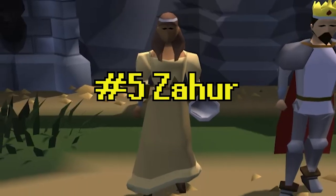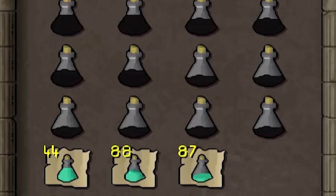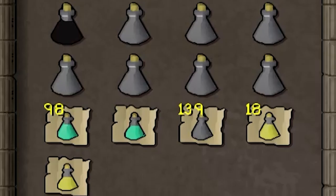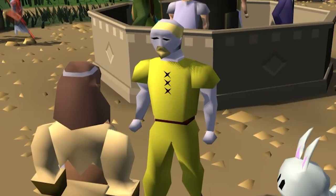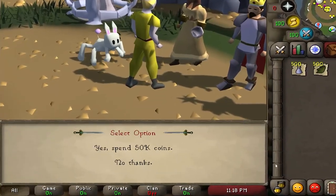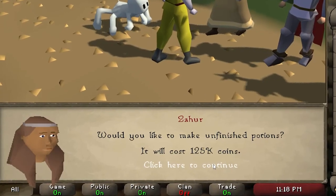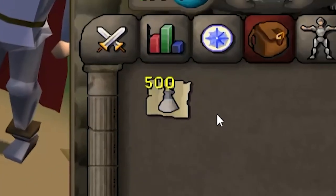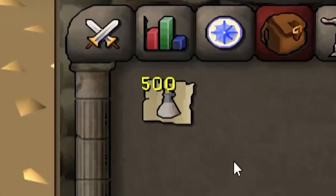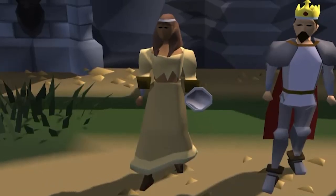Tip number five: use Zahoud as much as you can. One of the greatest features of Zahoud is that she can decant your potions for you, which is absolutely immaculate. But she just does so much more. Not only will she clean your ungodly amount of herbs for literal pennies, but she will also turn them into unfinished potions for just a few more pennies. Look at this — decanting was free, and this only took maybe 200K coins to save me maybe an hour and a half of clicking potions. If you're not utilizing Zahoud, you're doing it wrong.